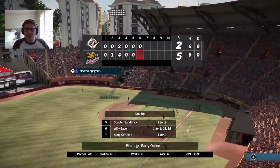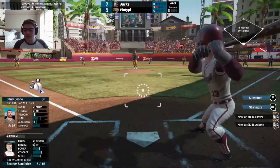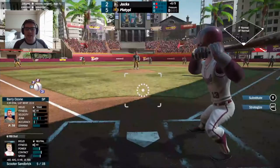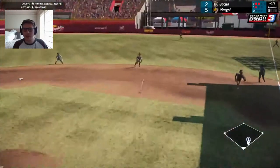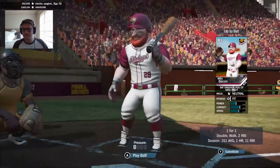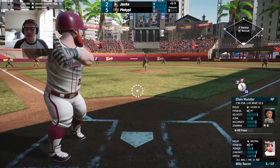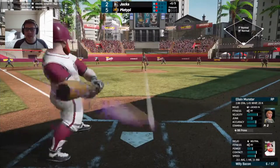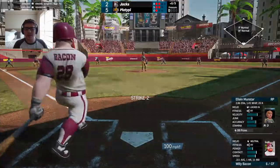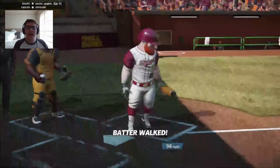Nothing doing in the run department for the Jacks. Here is Scooter Sandbrick to face off against Barry Ozone — Glover's going to be at third, Adamo at shortstop. Ball one outside, ball two inside. Now that's grounded to Buffler at second — he'll fire to first for out number one. Here's Willie Bacon — one for one with a double and a walk. But Elaine Munster is going to come in to pitch. She has a 2.86 ERA, 1.45 WHIP, and 20 strikeouts on the year — a two-seamer, four-seamer, and a curve. She fires the ball right over the top — 1-1 to Willie Bacon. He's going to check his swing for ball two. Two-one, strike two — two and two, upstairs. The 3-2 pitch from Munster is going to be outside — ball four.